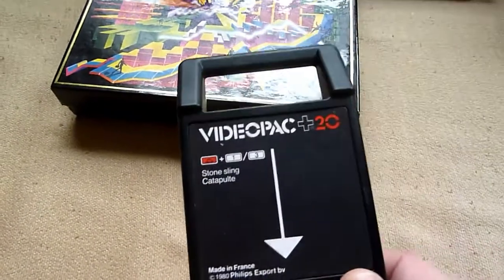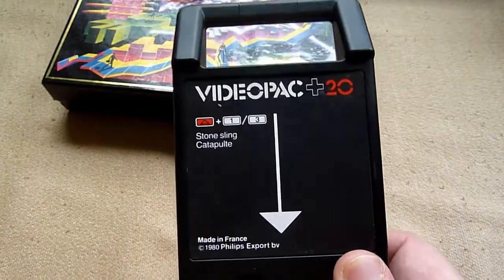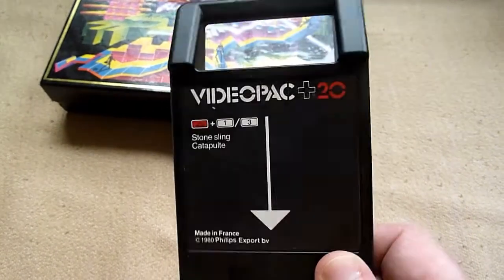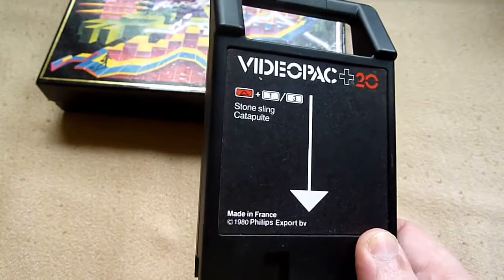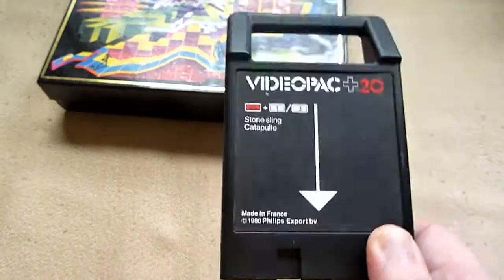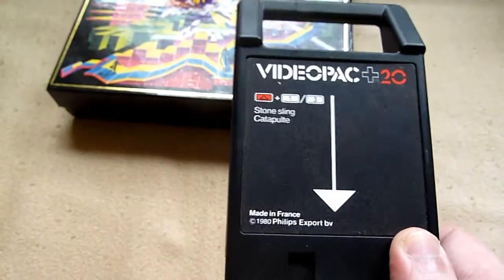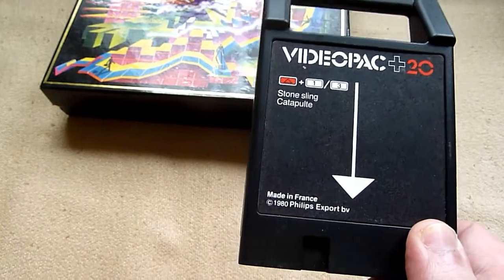The number 20 I skipped. Stonesling has a decent background — it's really looking nice. So if you have the G7400 and you're interested in the Plus version, this is absolutely one of the best. Believe me, this is a great game with a great background. Really worthwhile.